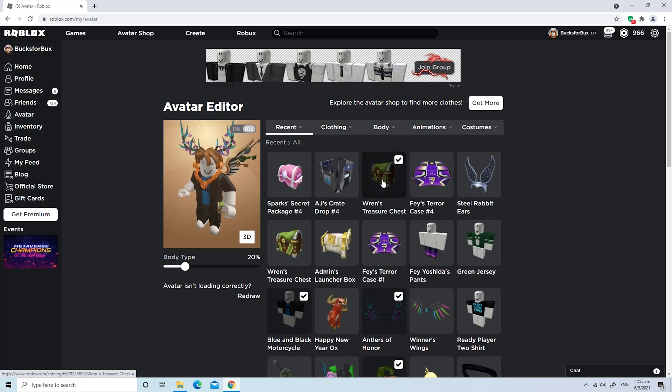Go to your avatar page. Now let me unequip all my chest first. If you have tried equipping the chest, you will realize that you can only equip one chest at a time. Open up a tab for each of the Week 4 chest.